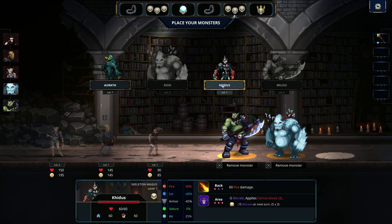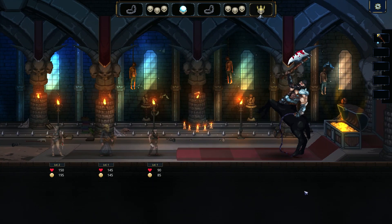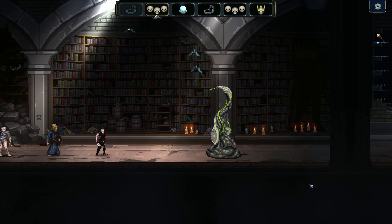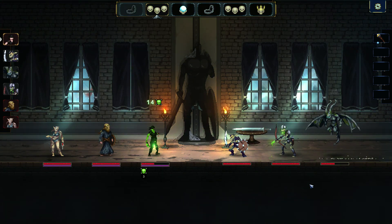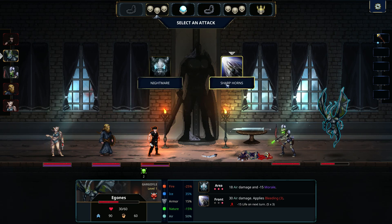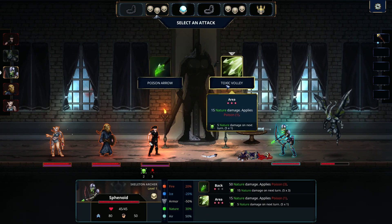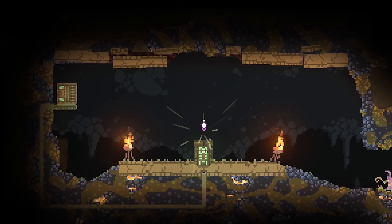It's a dungeon master roguelite crossover, and while pretty simplistic in design and mechanics, I still had a good few hours with it. The funny thing is that it's your job to stop the heroes that come to raid your dungeon — you play as the bad guy. You can place traps and minions in the planning phase, then participate in turn-based combat. It lacks depth and balance, since most minions get one-shot and heroes always go first, putting you at a disadvantage, but overall I had a good time and the game has some potential.